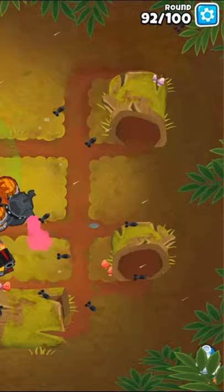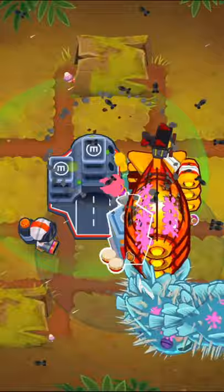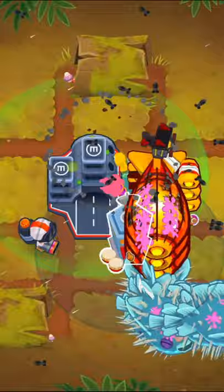Then place down a 023 Glue Gunner set to Strong and upgrade the Village to a 240. Use the Village's ability whenever it is off cooldown. That is all you need to beat Logs on Chimps with the Buccaneer dealing more than 2 million damage, and you'll be awarded the 2 Mega Pops achievement.